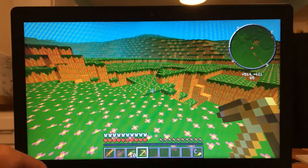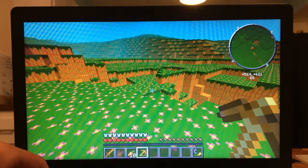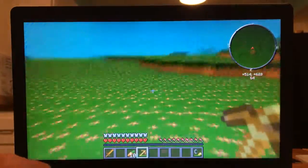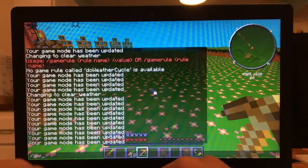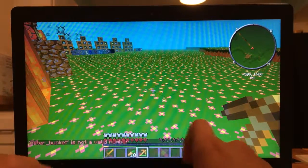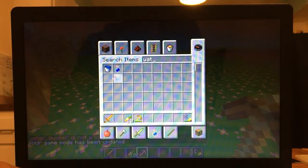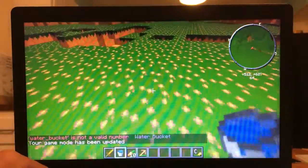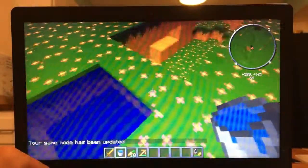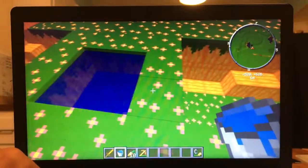I don't want to cut any footage out of this video. Apparently I can't go exploring, so I'll just go into creative. I also want to show that the water in this dimension turns into this really cool indigo color, and I really like that.